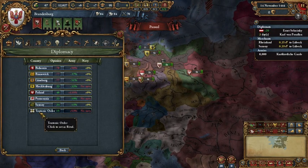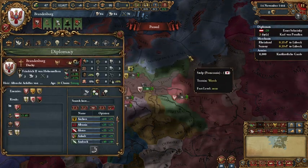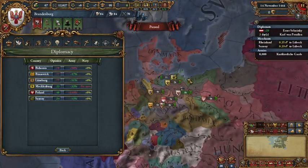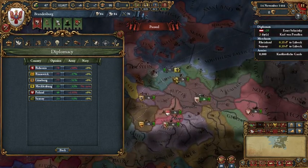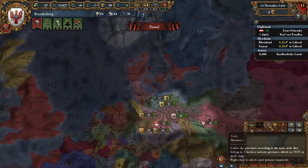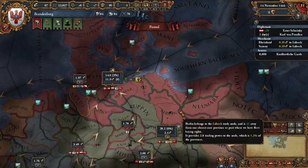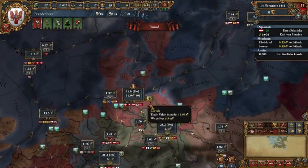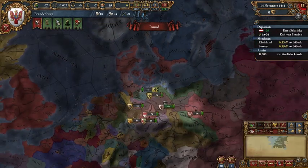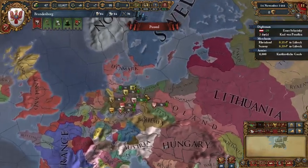For rivals, you definitely want to set the Teutonic Order as a rival because you're going to need to attack them anyway. You also want to set Pomerania as a rival. For your third rival slot, maybe choose Mecklenburg or someone up there, because you want to expand along the northern coast. One of the hard parts about the early game is money — you start with your capital in Berlin and a lot of potential trade power in Lübeck. You want to move into the Lübeck node and capitalize on it being one of the best nodes in the game, with a lot of trade power and trade value.